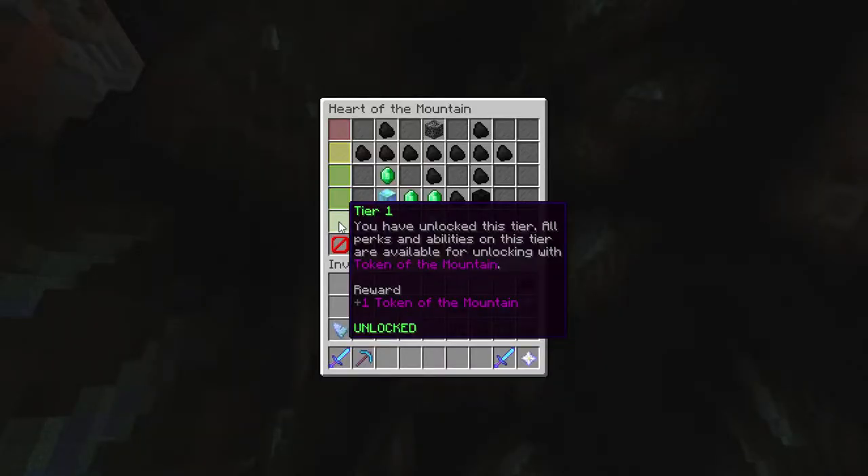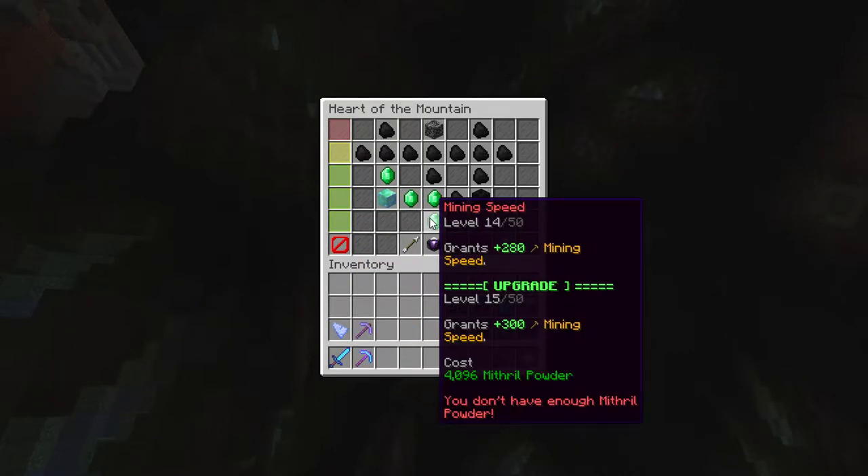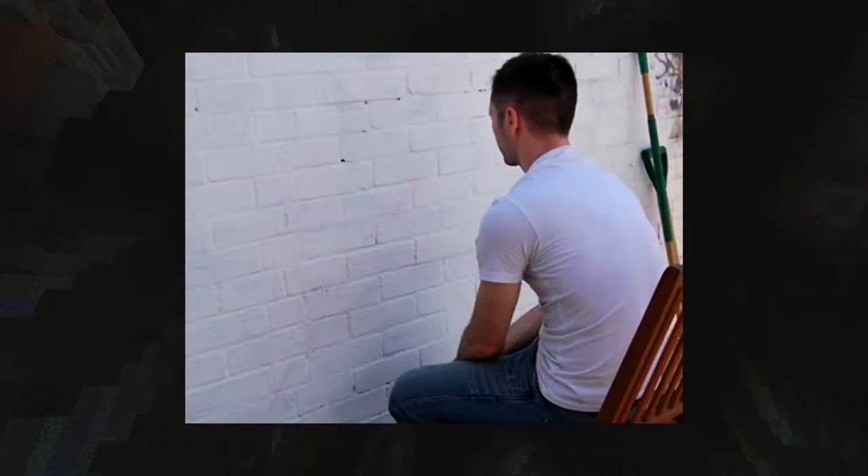Tier 1 is self-explanatory with mining speed — get this up as much as possible. Keep in mind it is one of the hardest to get to level 50, but there's no point with the other skills if you are about as slow as Internet Explorer or watching paint dry.